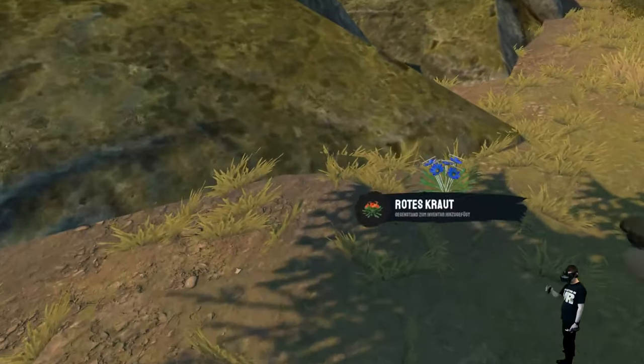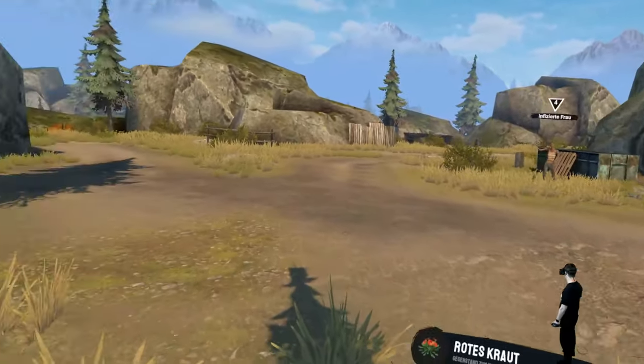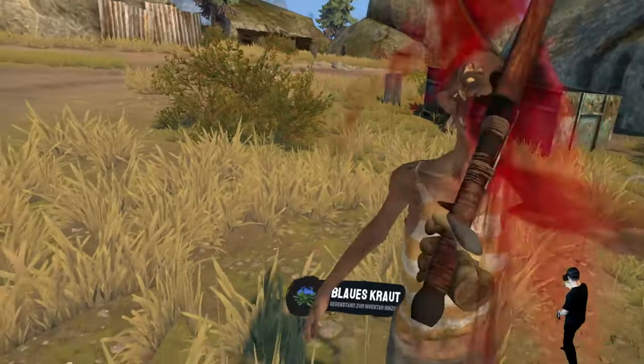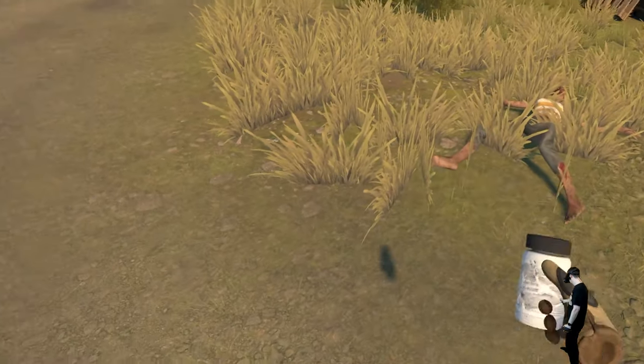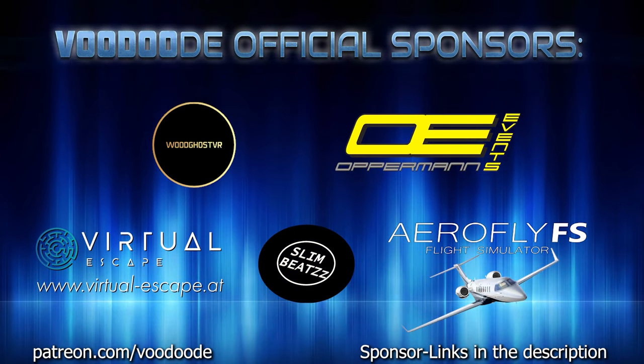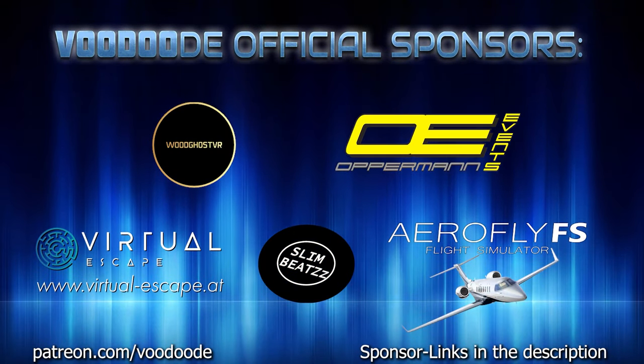We are in a camp. We have some quests. We can loot. We have to find some food and drinks. We can craft, do quests, and explore the world. I will show you some scenes about this really cool game. Thank you to my sponsors Voodoo.de VR, Oppermann Events, Virtus.caps, SlimBeats, and AeroFlightFS Flight Simulator. Let's have some fun with the video — let's go.